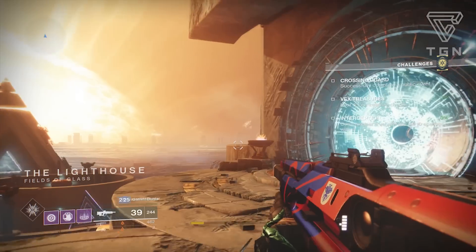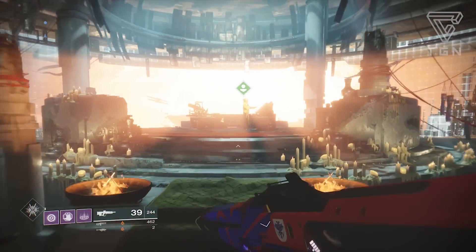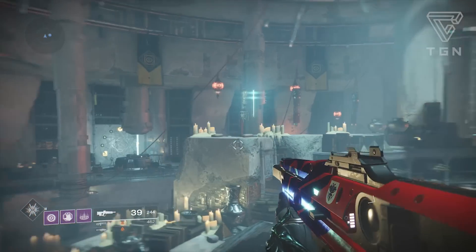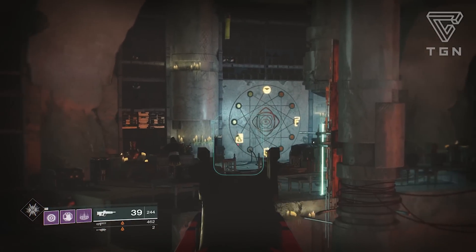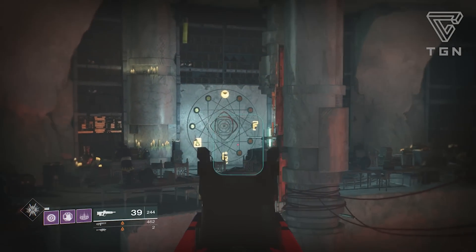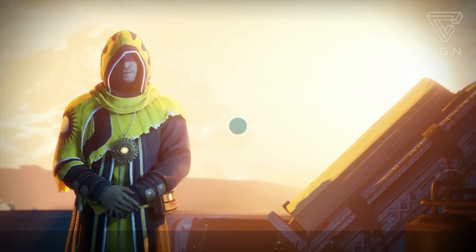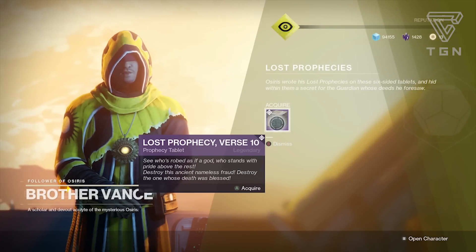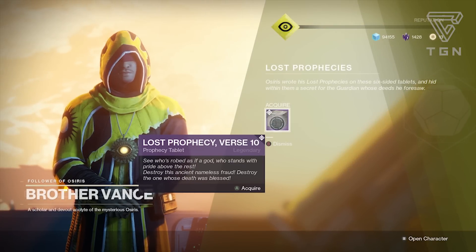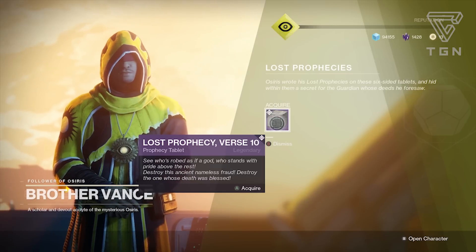Before heading to the tower, let's check out Brother Vance. Last week there were four lost prophecies available - numbers one, three, four, and six - and I completed all of them. I'm pretty sure Brother Vance is selling the sword one this time around for the lost prophecy. Last week you could pick up three and choose one, but I'm not sure if they slowed it down. Definitely highly recommend picking this up.